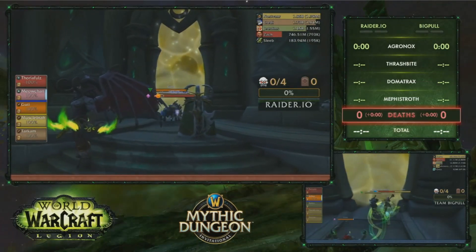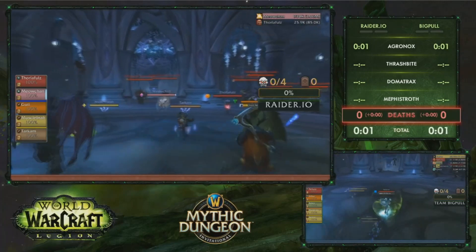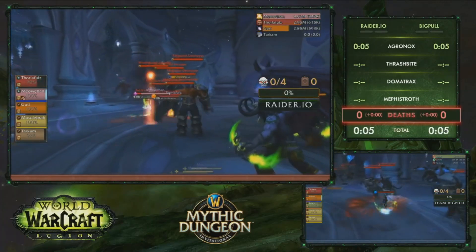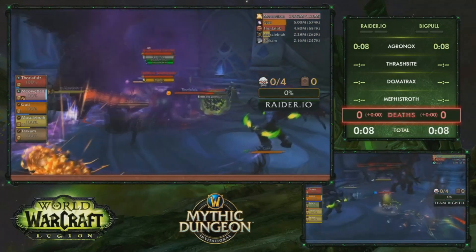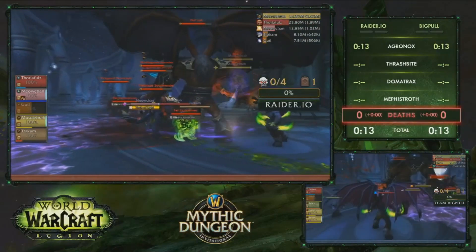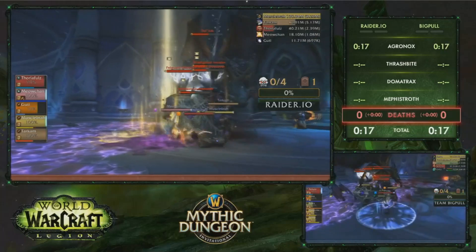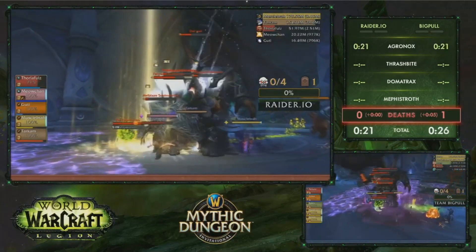They're actually starting. Right out the gate, I'm curious to see how they're going to pull all this trash because there is that kind of mini-boss to the left that's currently grouping with some other trash. They actually just go ahead and pull him right away — he's really dangerous. Already have a death out on raider.io. He just does so much damage. It's not fortified but these mobs still hit really hard and there's a lot to pay attention to.